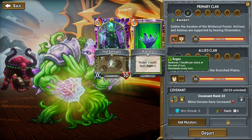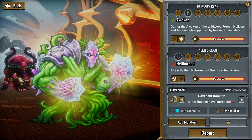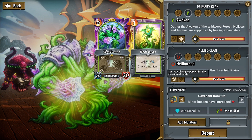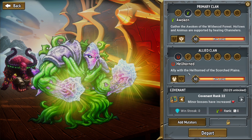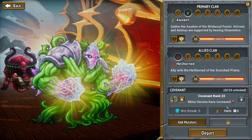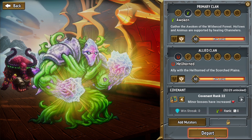When we did that, we did the primary Awoken — that's all we had at that time. So let's do the Exiled Awoken Champion. Should we also do Exiled with the Hellhorned? I do really like the Torch, but I think I'm going to go Queen Zimpling — let's do Exiled, Exiled. And we are on Covenant Rank 22. Let's get started.